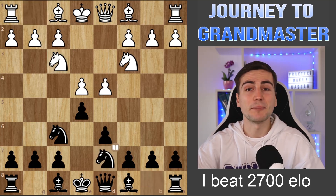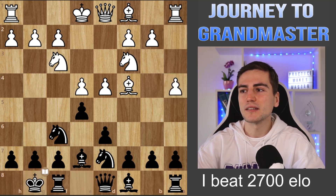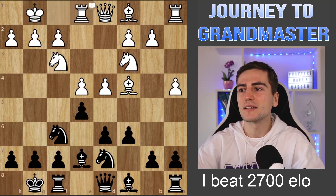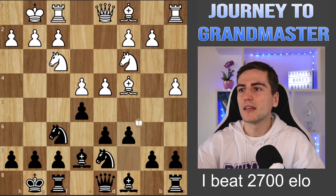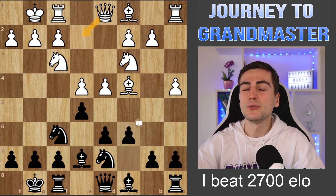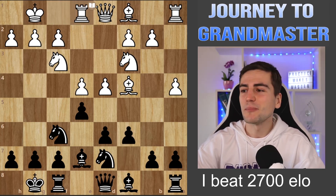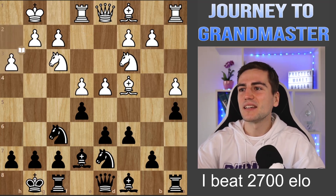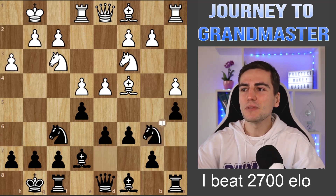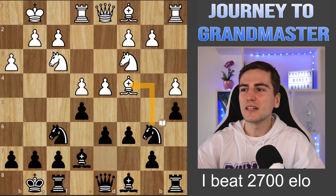Jeffrey wanted to play the main line, which is knight f3 — the most active move. Bishop e7, castles, castles, c6, and now we have the main line with rook to e1. Remember, Hikaru Nakamura played queen to e2 here — I have a video on that, the Philidor works against everybody. But Jeffrey played rook to e1. I played knight to b6, attacking the bishop. That is one of the key ideas here.